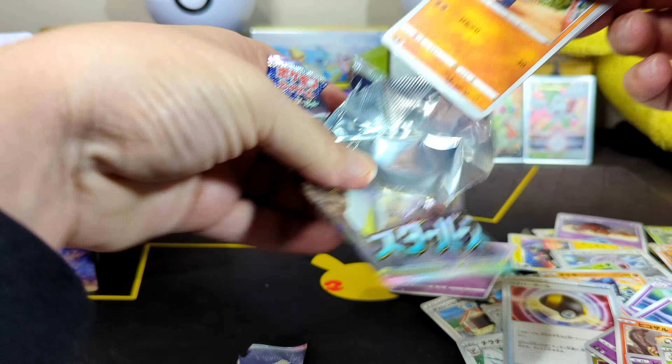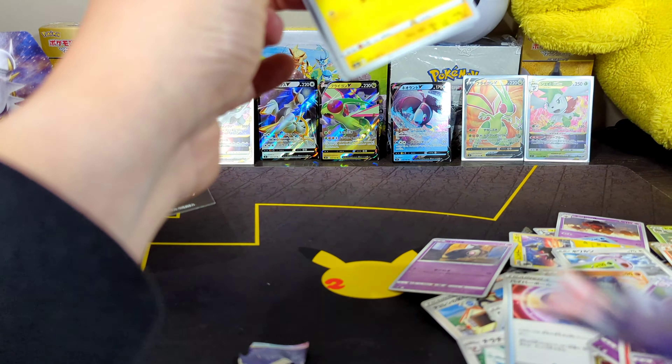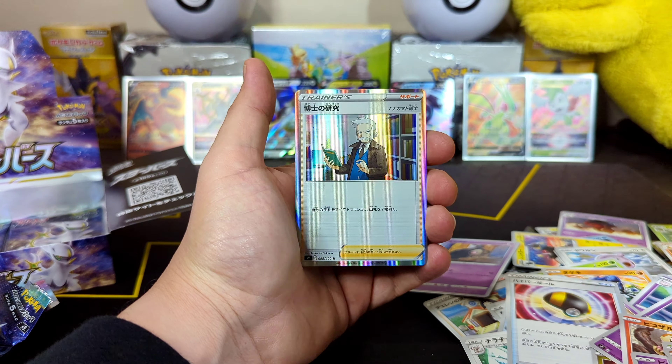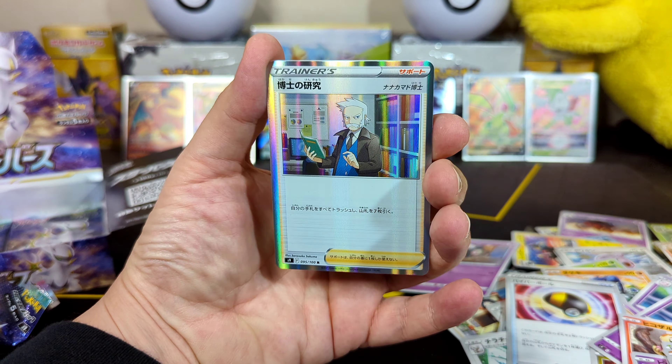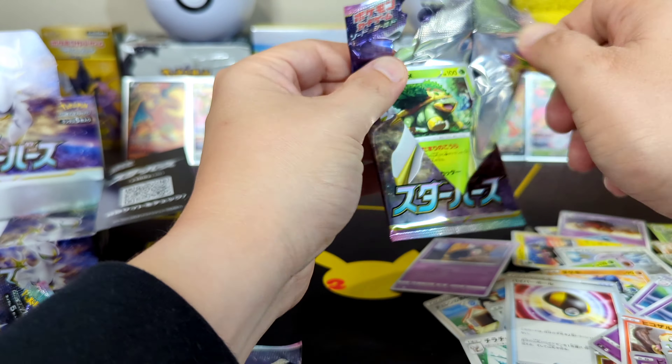Reelu. Farfetch'd — not Fletchinder, his name is Farfetch'd. That bug thingy. Any more secret rares in this box? Got a Shinx, got a Castform, you got a little Professor here — I'm not sure who that is. And a Heatran. I always call him Heatmor — it's another Pokémon.